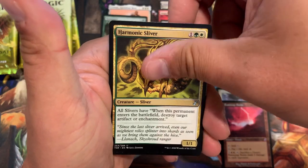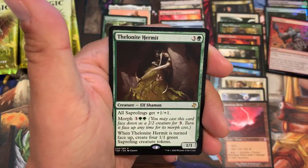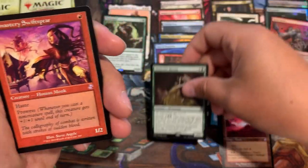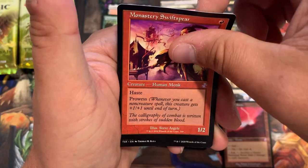No foil on this one. Ten Mage, Sliver, Smallpox, Herd the Hermit, and a Whisper.